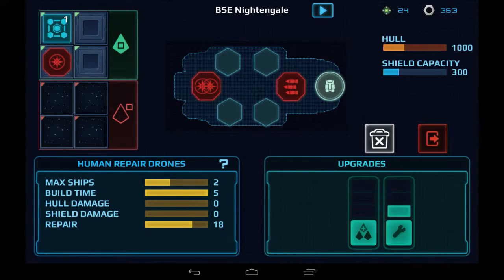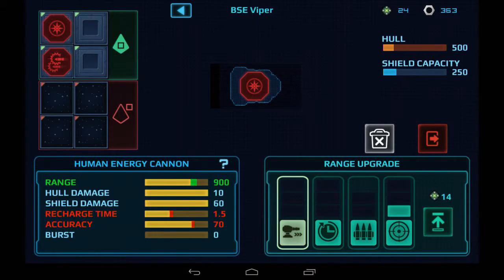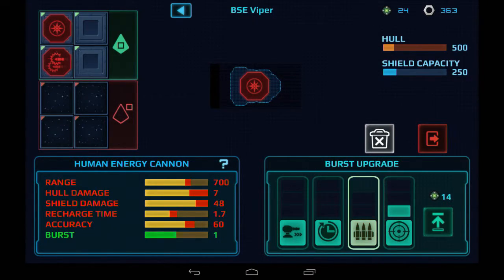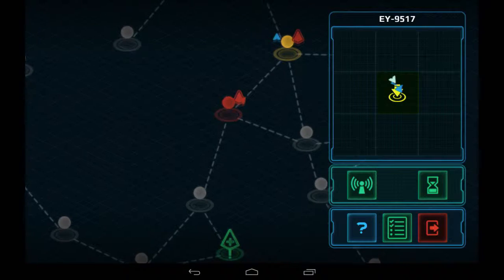What do we got here? Repair upgrade, max ships upgrade - I really want to upgrade this guy a bit more if I can. Range upgrade, recharge time... accuracy goes down with range which makes sense. Maybe the burst upgrade - try that and see what happens. That's all we'll do there. Where was that quest? Down there I guess is where it wants me to go.